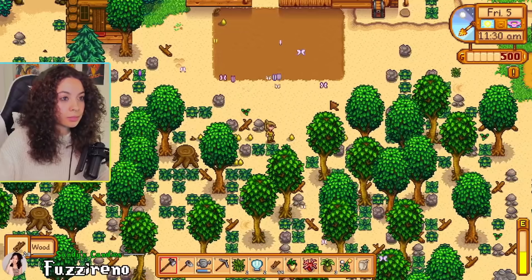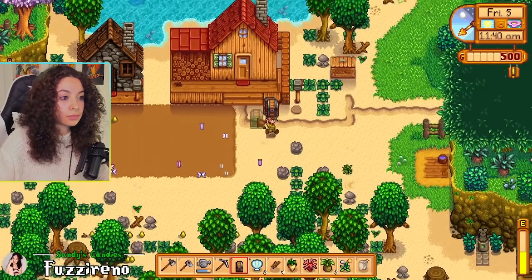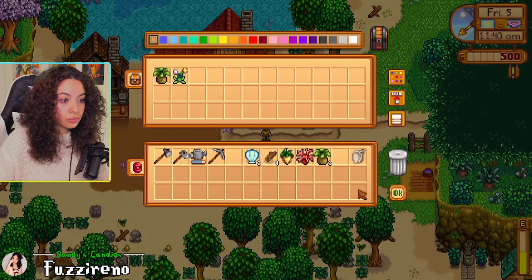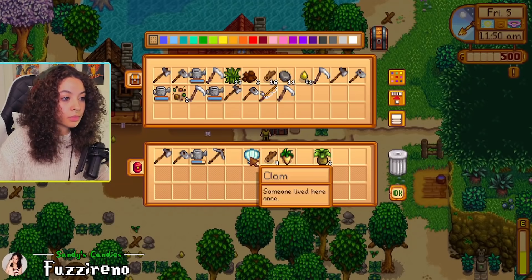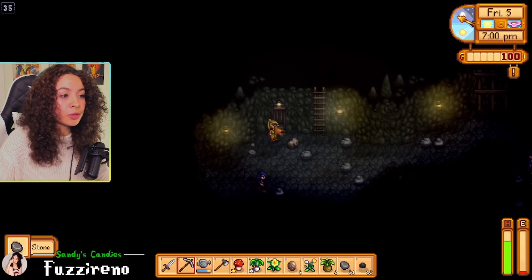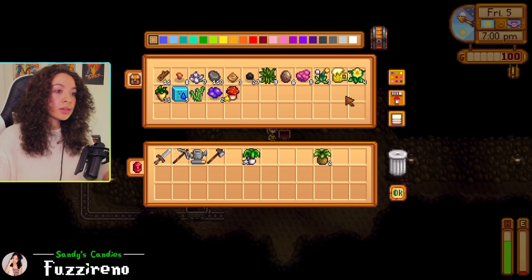Number seven is the use of chests everywhere. We had a chest specifically for the community center, a chest specific for items from the mines, and a chest for random things we didn't know what to use — so if someone wanted something random they could check that chest. Chests are great for storage but also really good if you know how to organize them efficiently. You can color code them or put a sign behind them to say what's inside. Just check them regularly because there might be something hiding from you. Chests only require 50 wood to build, which is really cheap and honestly helped us a lot in our run.